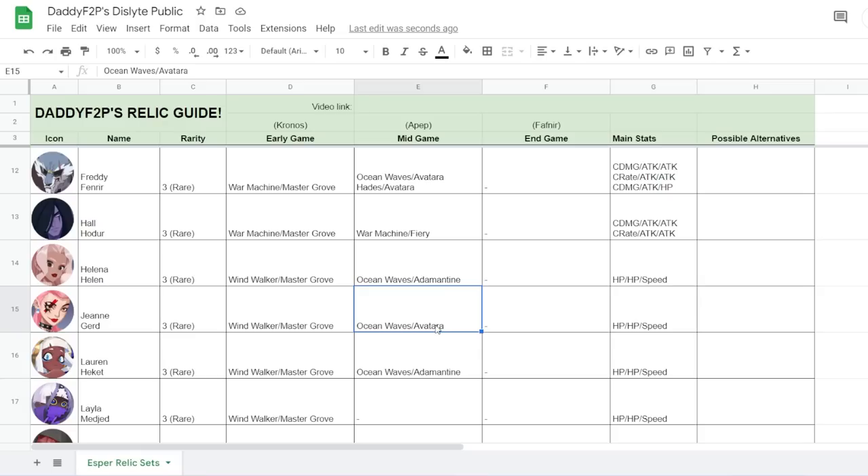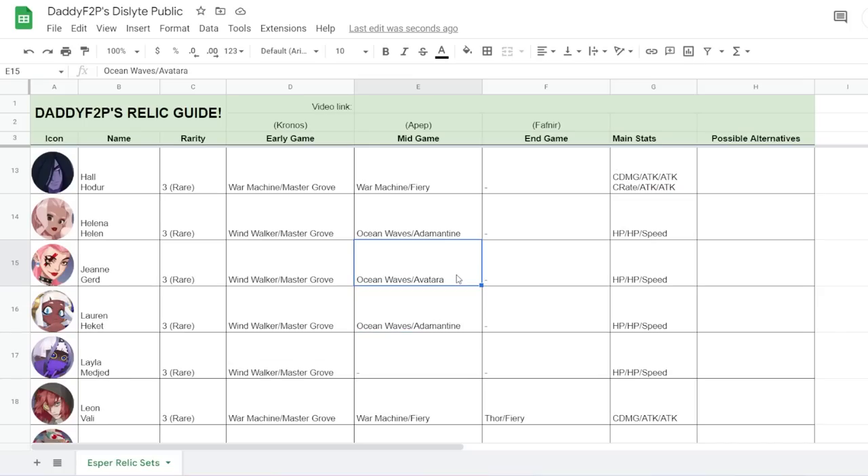Moving on to Xion — she's becoming one of my most favorite Espers. Ocean Waves and Avatara works really well on her. Avatara is exceptional because you're going to counter-attack with a stun, and most of the time when you land a stun from a counter-attack, that's the end for the enemy. She works really well with HP, HP, Speed like most supports in the game.